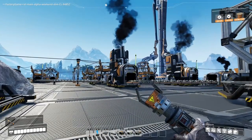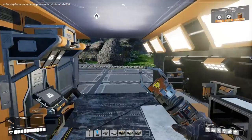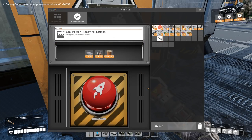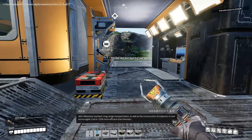Welcome back to Satisfactory Alpha Weekend. We need to get started into Tier 3, and that needs us to get into coal power. So let's actually just fulfil this milestone we were working on, which just needs some copper cable. And off you go.